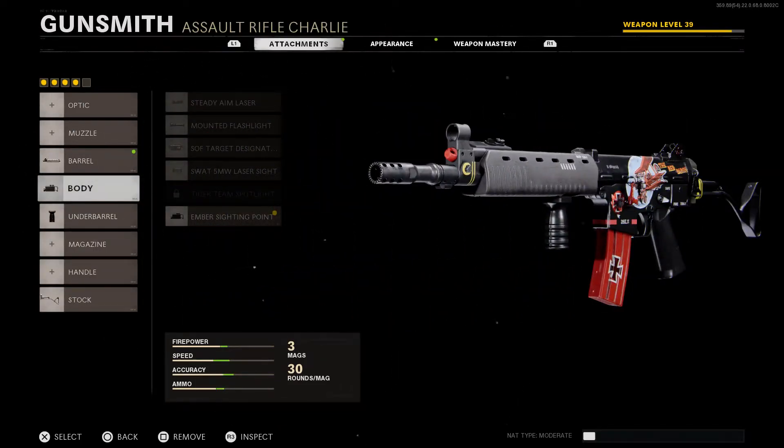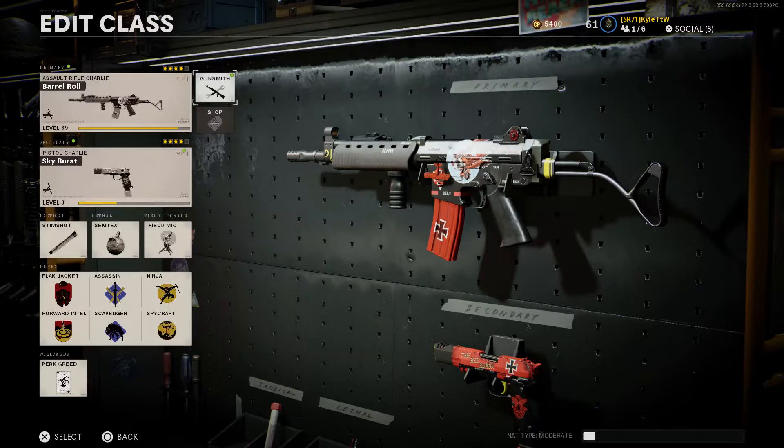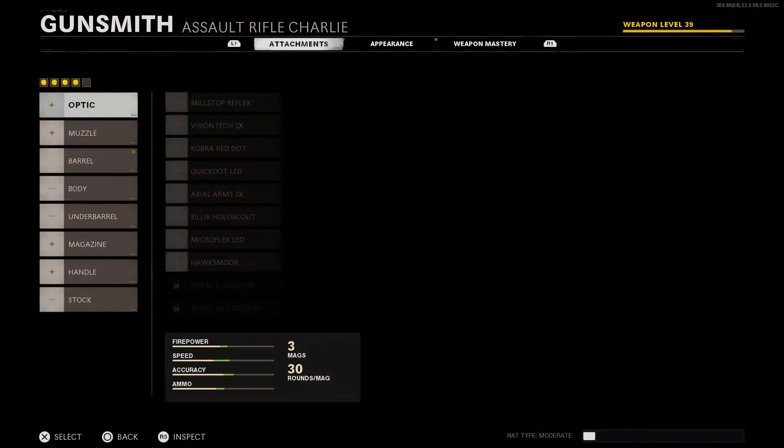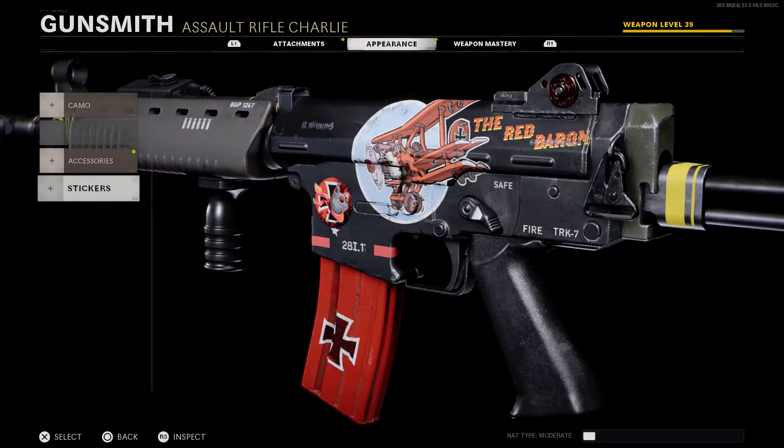This is a legendary blueprint which comes with only four attachments, meaning you can put a sight on it — which I'll get to in the practicality section. First I want to talk about the aesthetic. The aesthetic on this weapon is really really nice. From what you heard when I first used this blueprint in game, you can see I really freaking like it. It looks so cool — it has a kind of old school aesthetic to it.